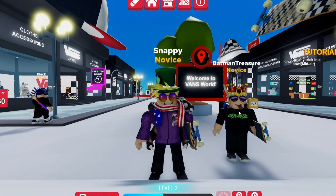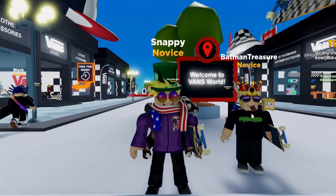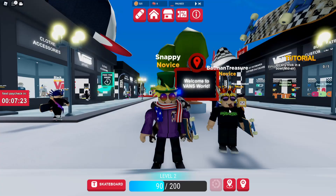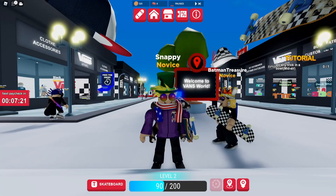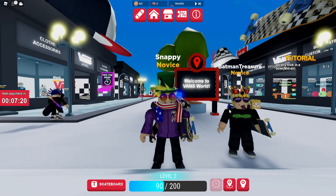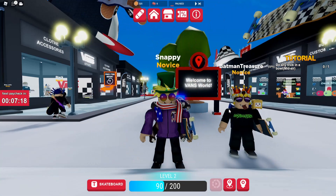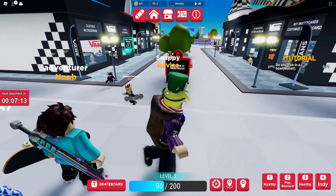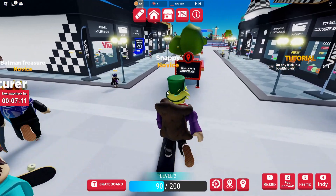Hello, this is Snappy and today I'm going to be showing you all how to get the new items in the Roblox Vans World event. This video is not going to be long — I'm just going to quickly show you how to get the items. First, when you spawn in the game you spawn over here, so what you want to do is get on your skateboard and drive down here.